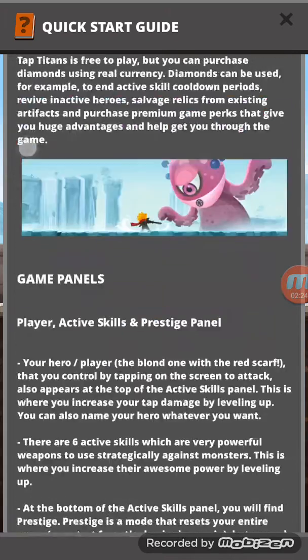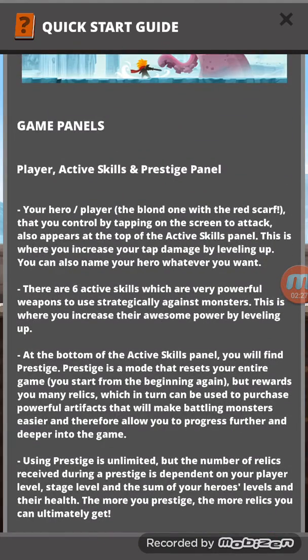Diamonds can also purchase premium game perks that give you huge advantages. Your hero — the blonde one with the red scarf — is controlled by tapping on the screen to attack, and appears at the top of the active skill panel. This is where you increase tap damage by leveling up. You can name your hero whatever you want, and there are six active skills which are very powerful weapons to use strategically against monsters.